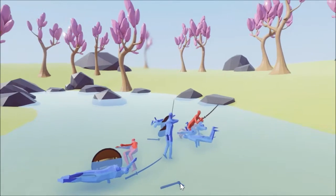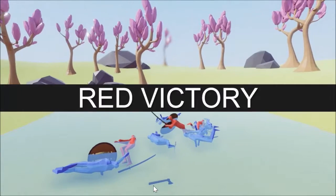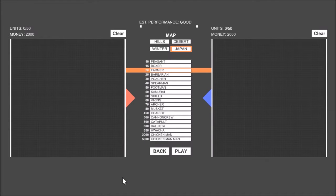So the Samurai took out the Vikings, then charged against the Footmen. They took out twice the amount of enemies. Hello everyone, Ziljin here with another episode of Totally Accurate Battle Simulator. This time I'm going to be trying to do a For Honor type of matchup.